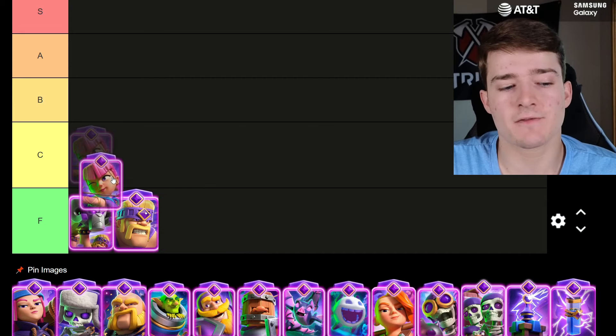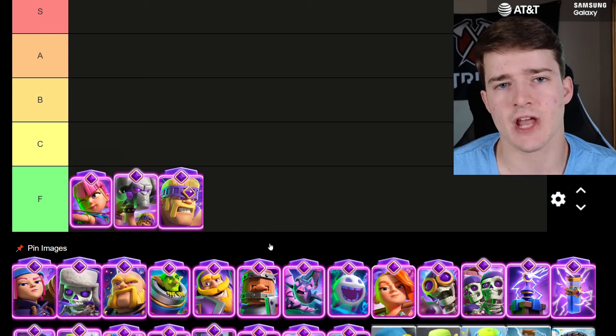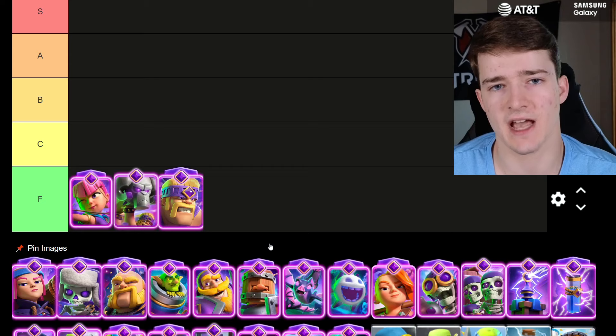The last evolution going in F tier is the Evolved Archers. This is one that just got a lot worse after the nerf, and with how prevalent Arrows are in the meta — which is a direct counter to them — it's no surprise that they have a hard time fitting into a lot of decks.